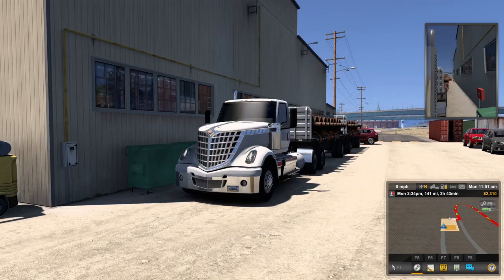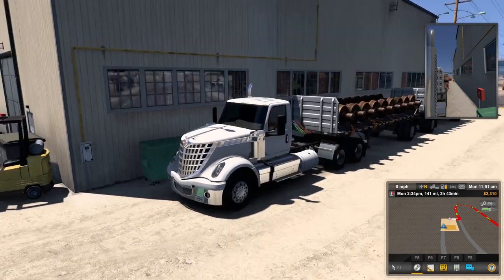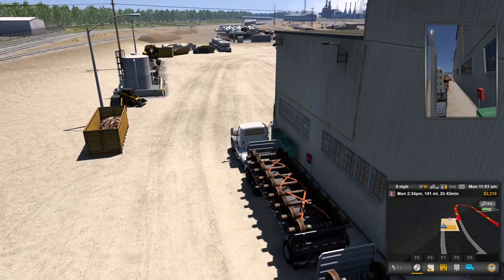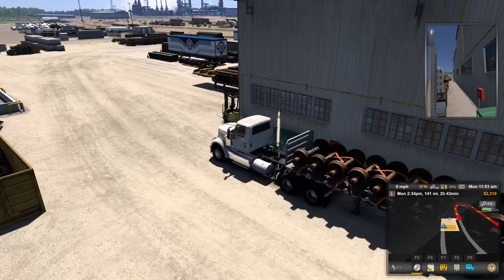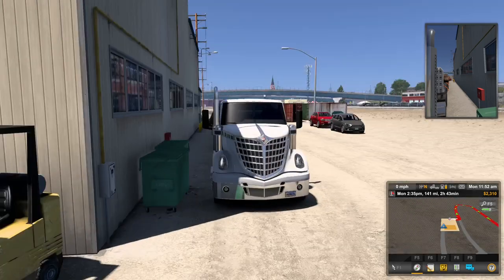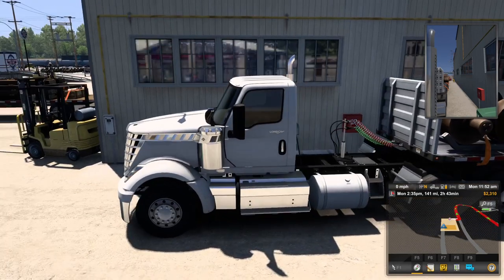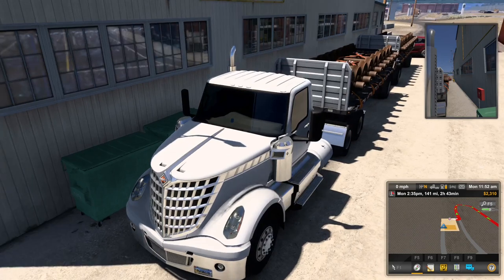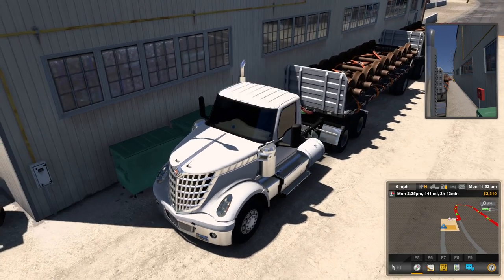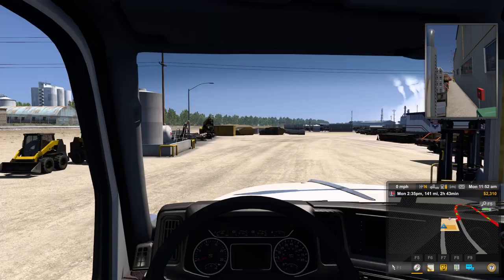Hello guys, I'm Cookie Gaming, and today we're going to be playing American Truck Simulator. We're starting out with some quick jobs. This one is to Casper, Wyoming, and we're delivering train axles. We're driving an international day cab — don't know what it's called — but we're delivering train axles to Casper, Wyoming, so let's get into it.